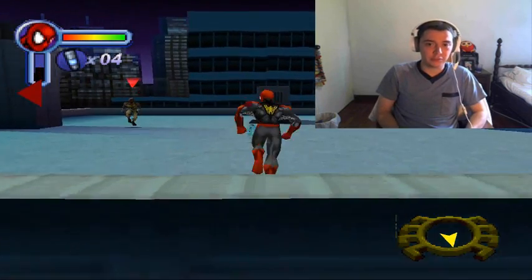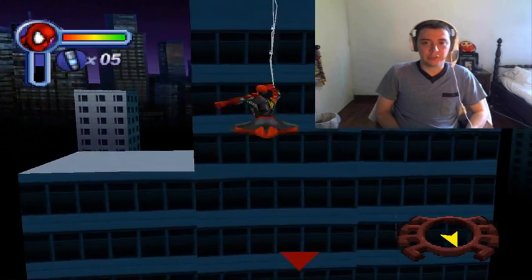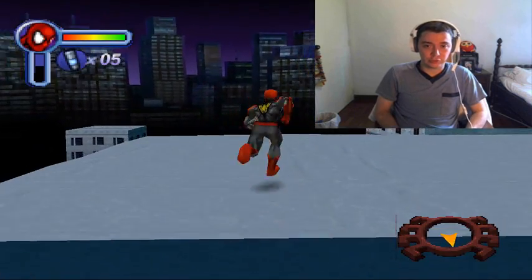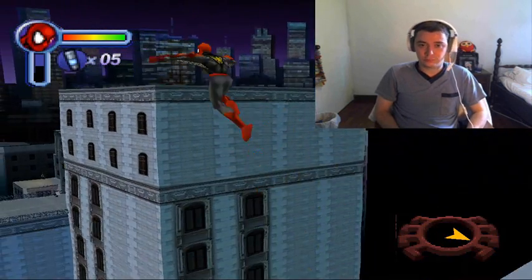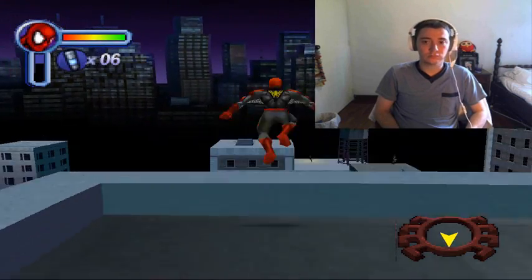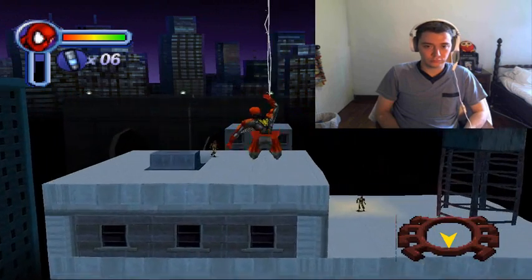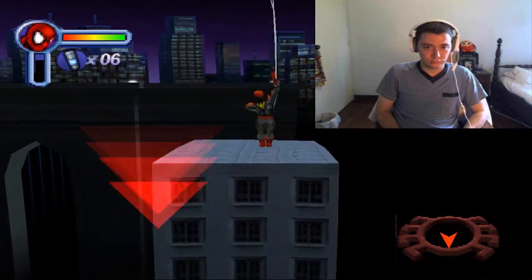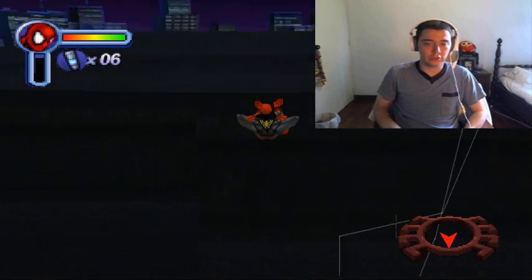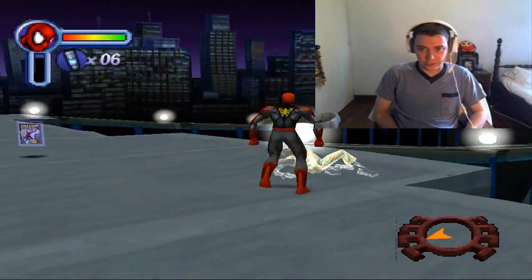Es regresar al puente y coger el comic. Recuerden que si pueden coger el comic y salirse del nivel no hay problema; lo que pasa es que como este es el modo campaña nos dificulta mucho. Ahí salió el comic — aquí está.